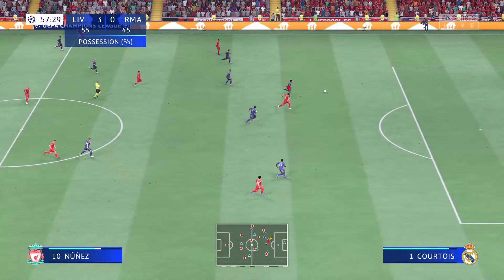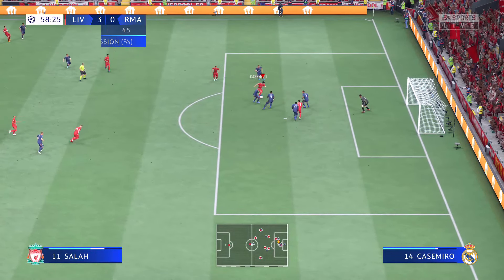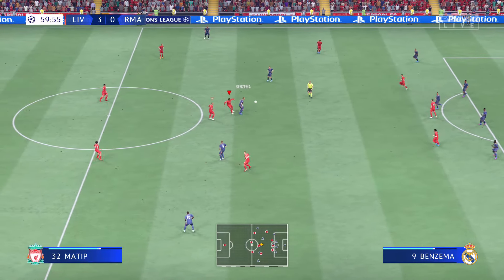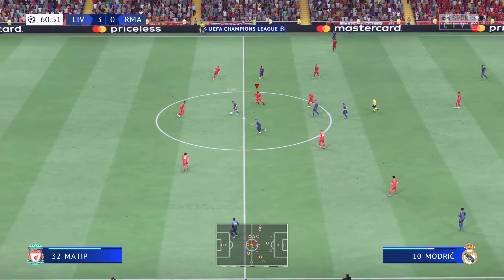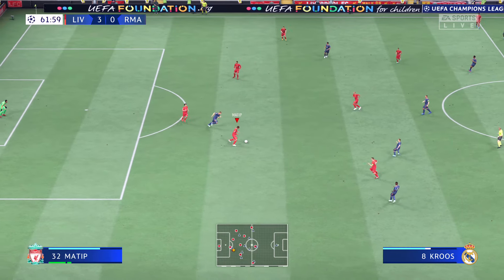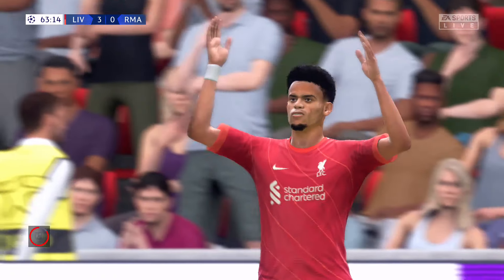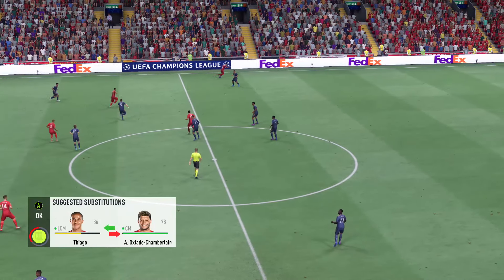As the stats confirm, Liverpool had the lion's share of the ball. Thiago — oh, lovely weighted ball, they might be in. Offside, but a tight call — that was really close, it was almost the perfect run. Substitution for Liverpool: number six, Thiago, coming off — to be replaced by number 15.